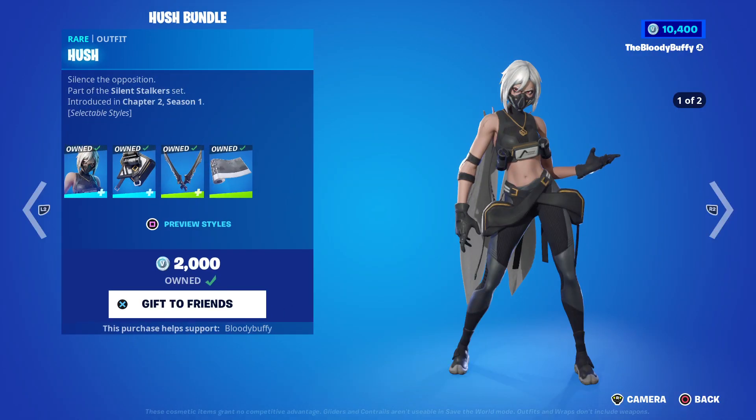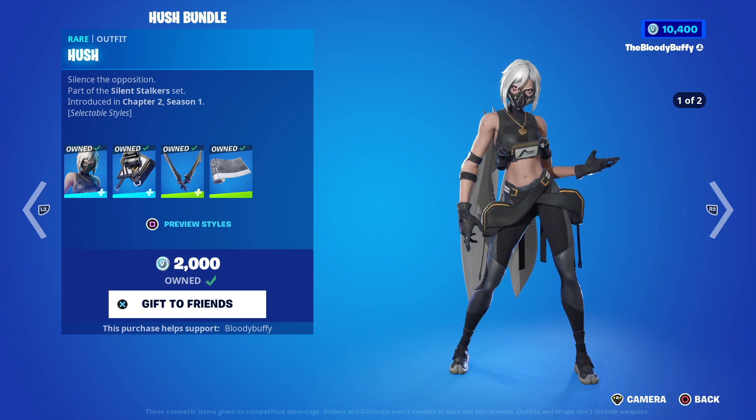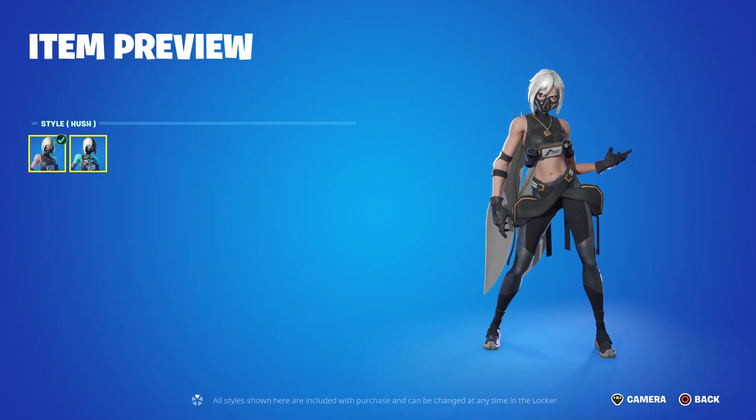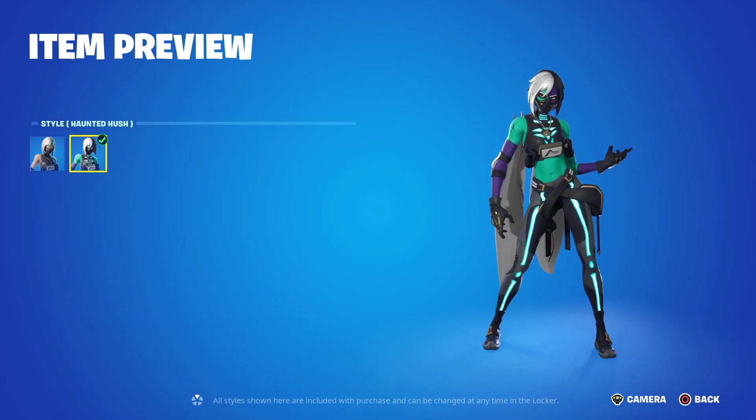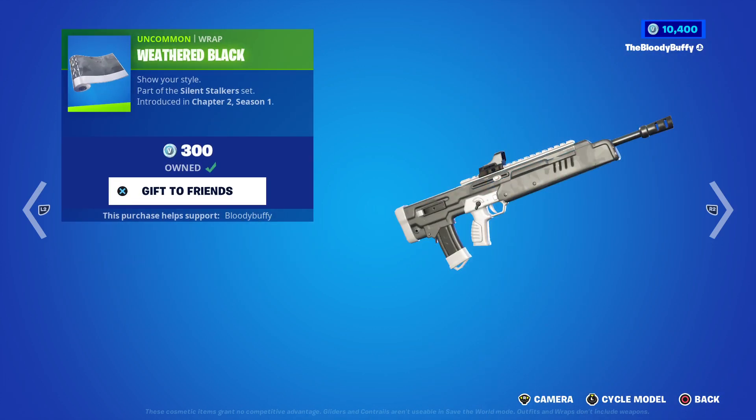Then we've got the Hush Bundle for 1500 V-Bucks. For that you get Hush and the Haunted Hush, the Silent Strike, and the Weathered Black wrap.